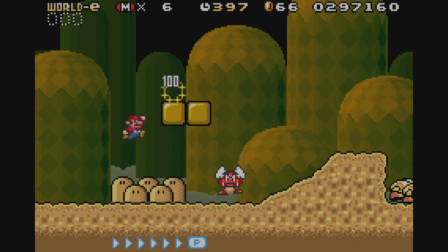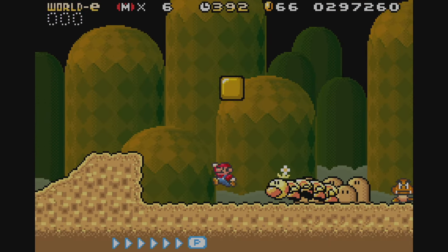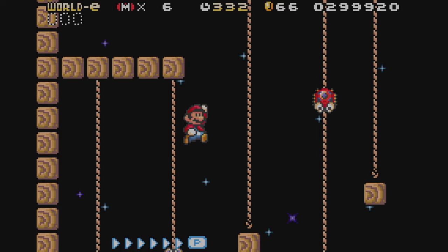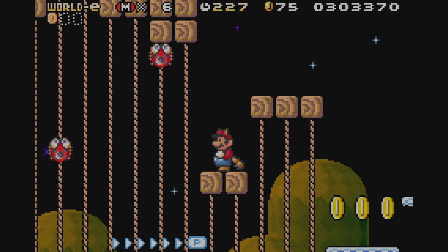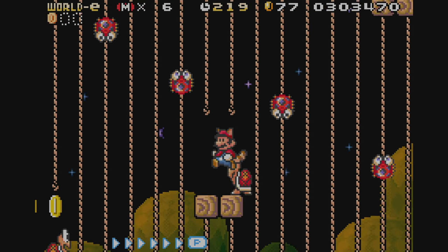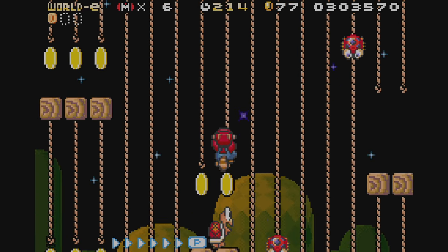The next level is Rich with Ropes. Of all the stages in the collection, this one felt the strangest to me. The stage has wigglers on the ground, and then the rest of the stage is a series of rope climbing sections that are highly reminiscent of Super Mario Bros. 2. It's a weird mix of Super Mario 2 and Super Mario World elements, and not really a whole lot else. Once I got past the initial surprise of seeing Wiggler and the Mario 2 elements, the stage didn't really do it for me.